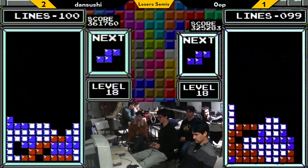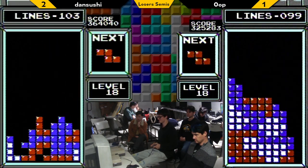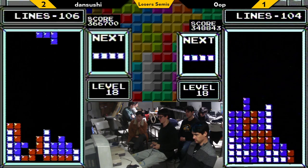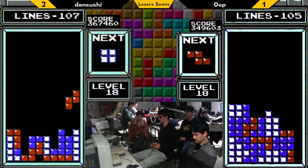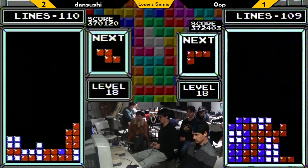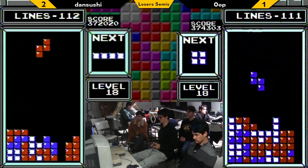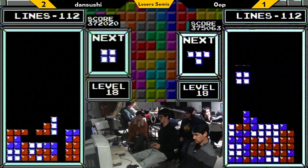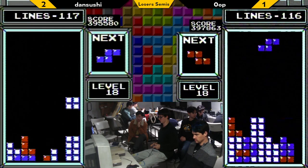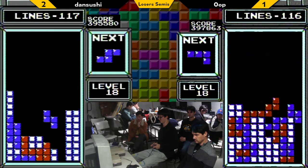Dan has been very good about maintaining Tetris-ready and keeping the well open aggressively. We'll see how much he actually loses in this dig — not looking like it's going to be too much. Oop actually made up a lot of ground — we're about even in pace. This game could go either way now. We have the transition to level 19 in 20 lines, where the speed gets about 50% faster. That is really the make-or-break speed for this game. Both of these players certainly have strong level 19 ability.